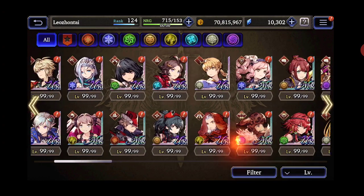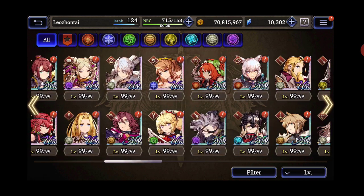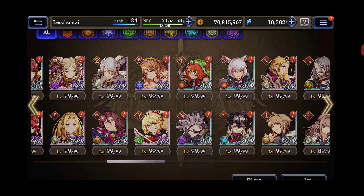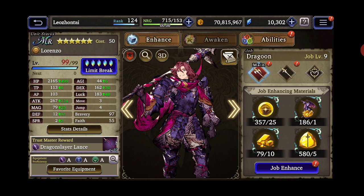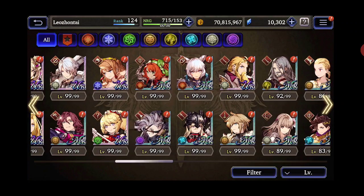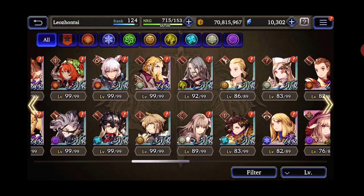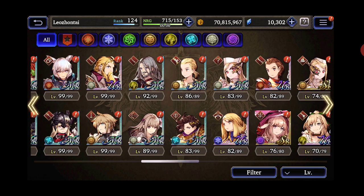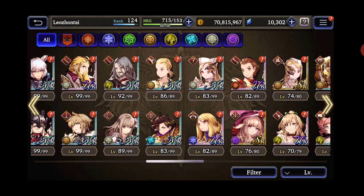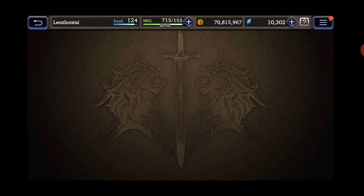I've been using every single one of my characters, especially Sheree. I know a lot of people don't like to use her but I like whacking people in the head with a mace, so that's fun. I've also been using a lot of Lorenzo in some of the content, especially because he's a dragoon. In that Final Fantasy Tactics 2 event, I could just jump right over the wall and go straight to attacking the enemies. He's got such high jumps, and I use him with Victor — they work well together.